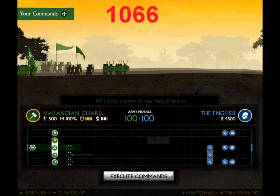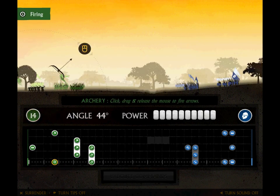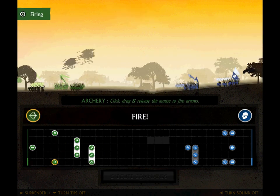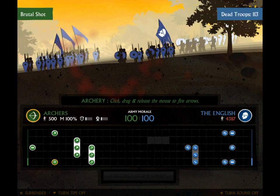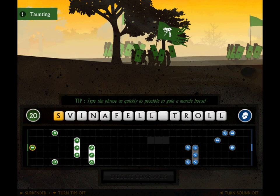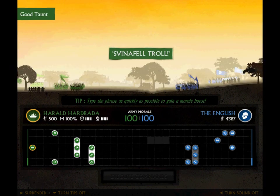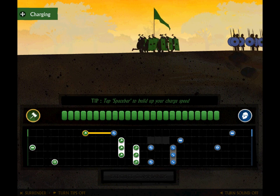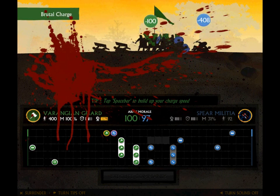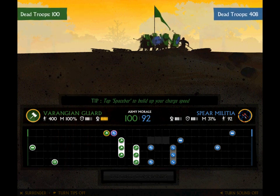History is always fun and educational, as long as it's not in the classroom. In 1066, you take on the role of three different sides of a war in Britain, which most of us probably never knew about, and it takes place in the year 1066. The game is a turn-based strategy game in which the point is to either kill all of the opposing side or to scare them off — yes, you can literally scare them off. As a note, these battles can take a while, so you better have some free time.